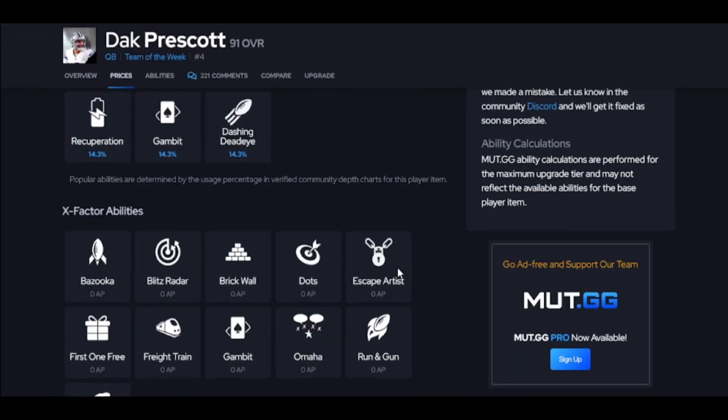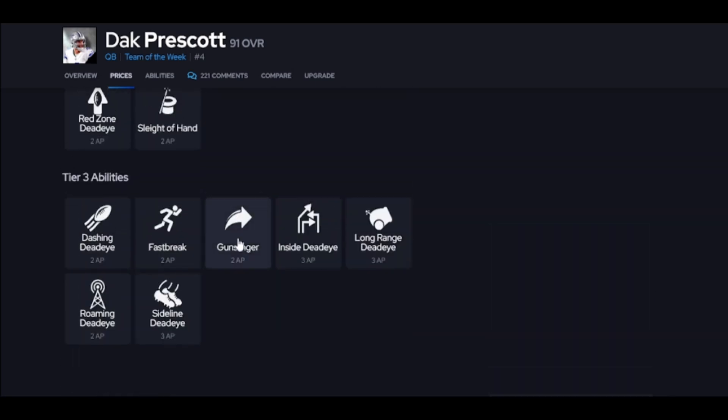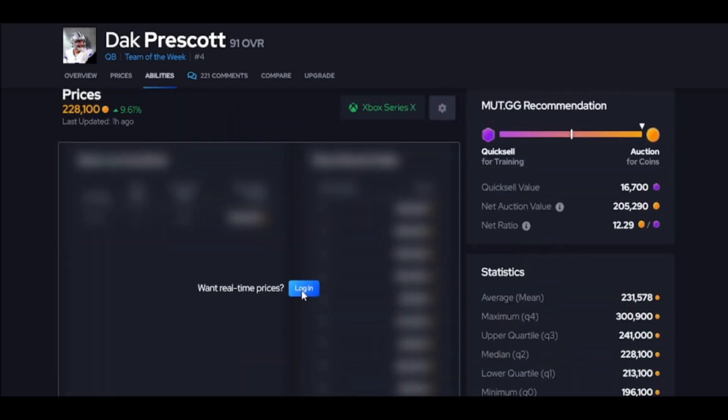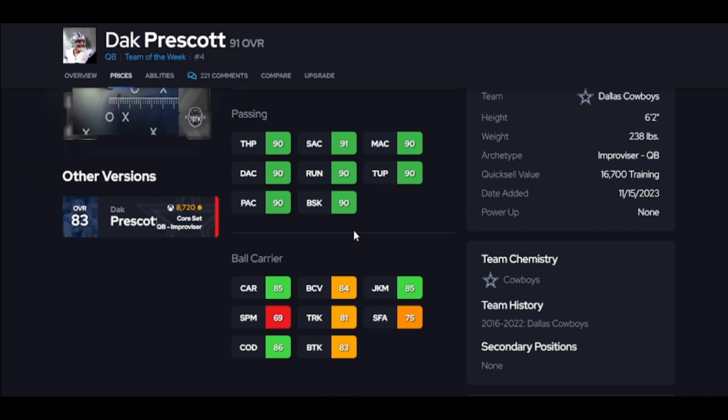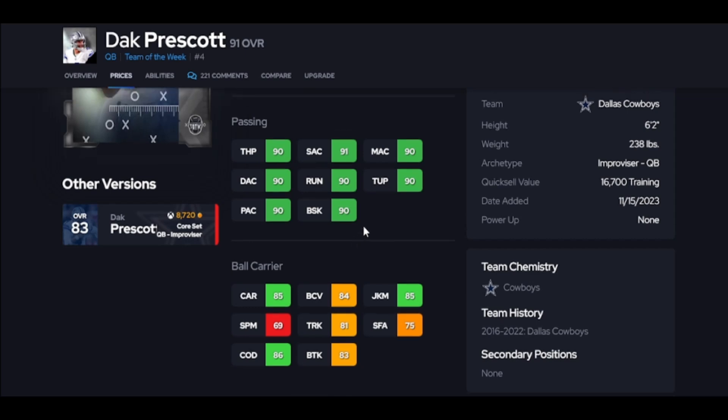Dak is very similar to Russell, and that's not a good thing because he's missing abilities. With Gunslinger, between him and Russell it's going to be very similar production. I do like Dak's release a little bit better, keep that in mind. But let's get to number 10.